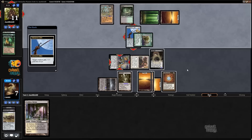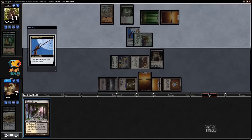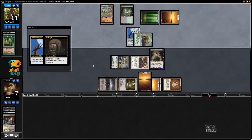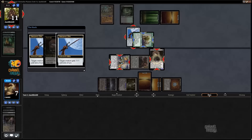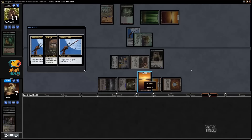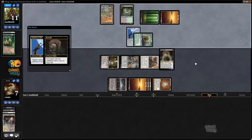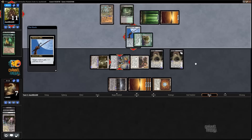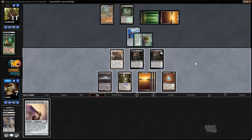Yeah, what if he does it at sorcery speed? Oh my god, he did — that's insane. So we tricked him out of a counter. Choose Sword of Light and Shadow.